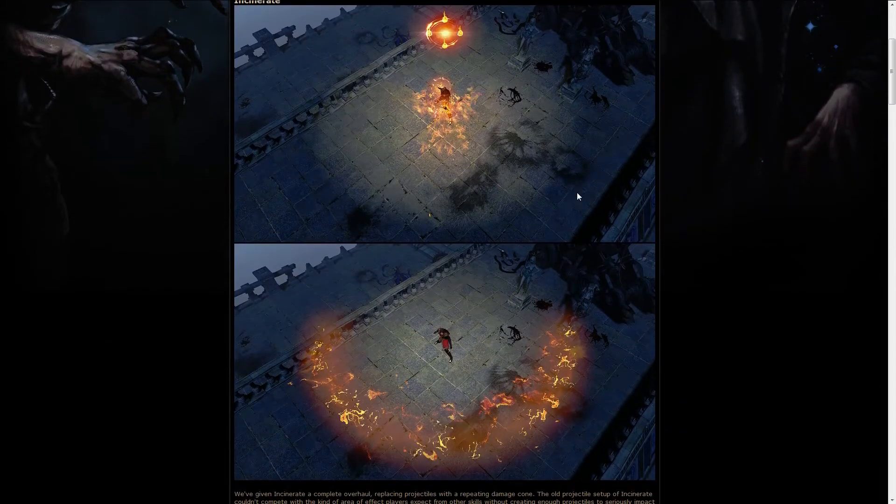Incinerate is again a channel skill, and it works basically with a lot of smaller projectiles. You have this cone on the front, and the more you channel — you have 8 stages — the longer it grows. Also, these smaller cones on the right and left also grow in length the more you channel, dealing more damage and increasing the range.